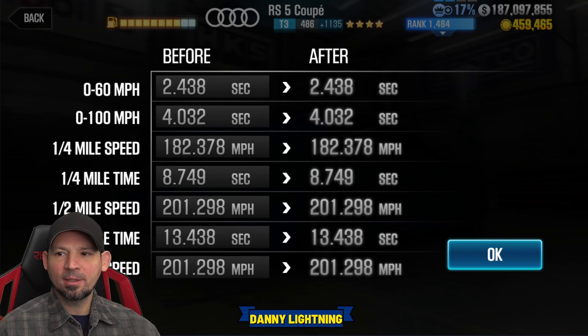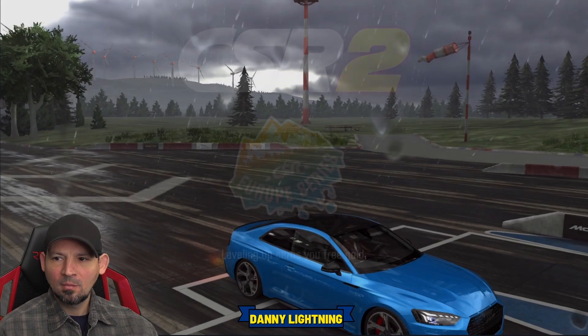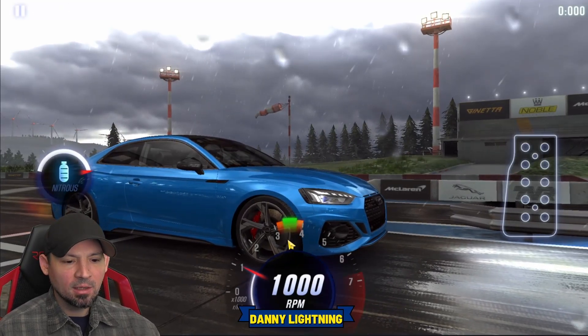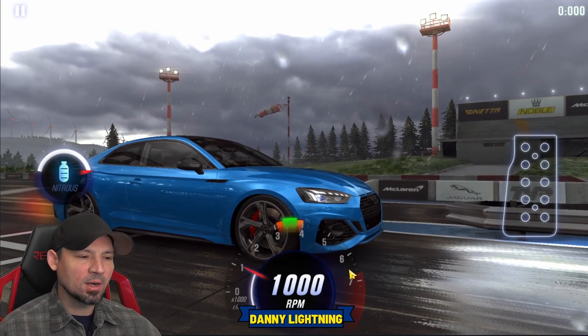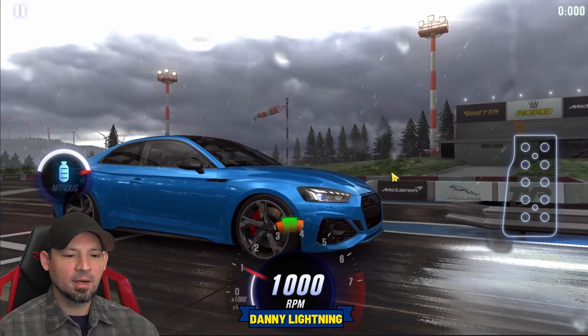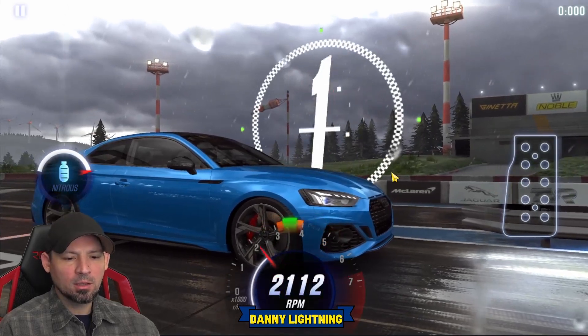That gives us a dyno time of 8.749. This car should go the quarter mile at 8.749 since it's Tier 3, and our goal is to run as close to that time as possible without beating it. On this particular tune, let go of the gas a little bit before number one, shift pretty much right before the red line on all shifts, and you can hit nitrous on probably second gear.